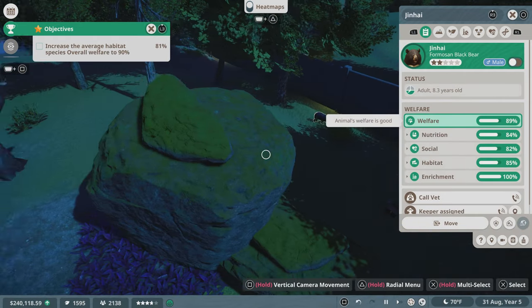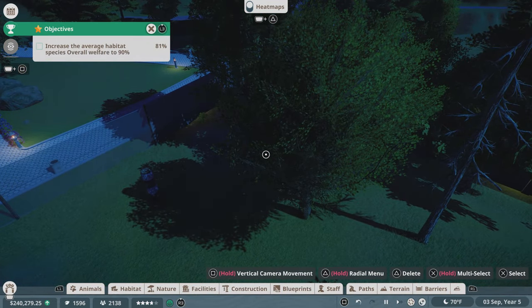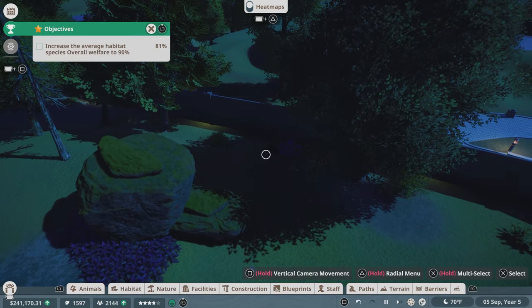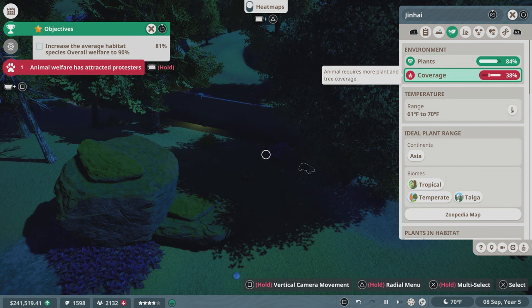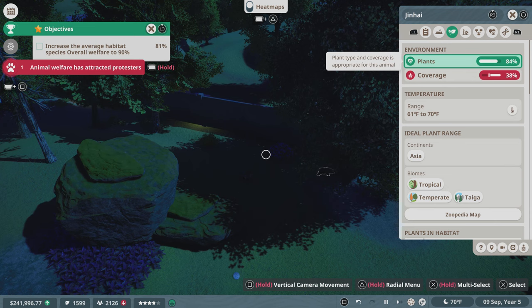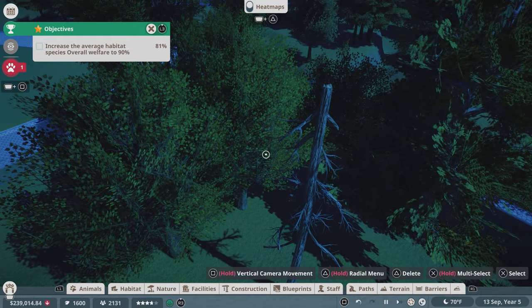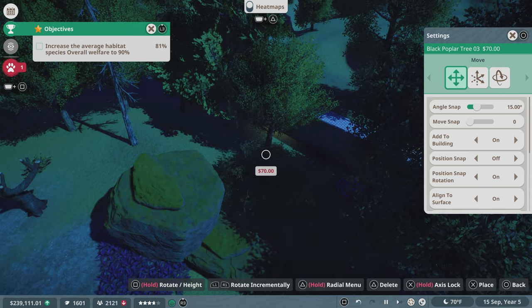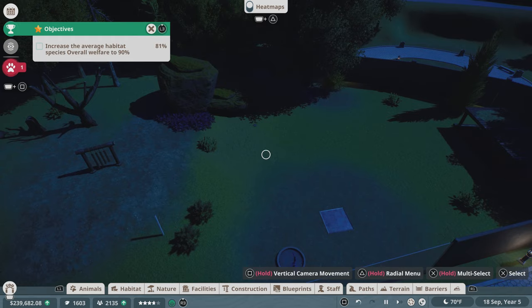So I went ahead and improved the situation in his pen by putting the trees closer together. That seems to be the key for the coverage and the plants — the trees need to be closer, in little groups. If we take a look at his stats right now, it's not perfect, but it's higher than it was. We're almost where the coverage needs to be. The plants is fine, 84%. Maybe we could fix it by adding a couple more trees. I'll duplicate one and put it right here, maybe one more as well — see if that improves the situation a little bit.